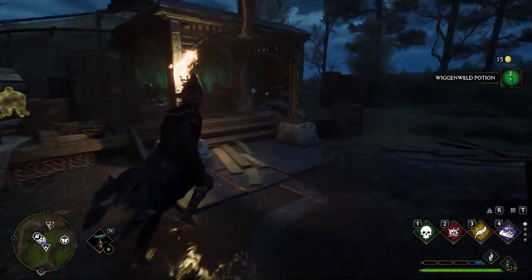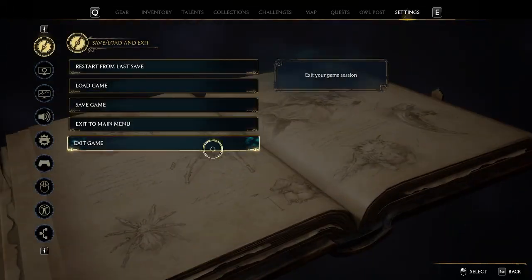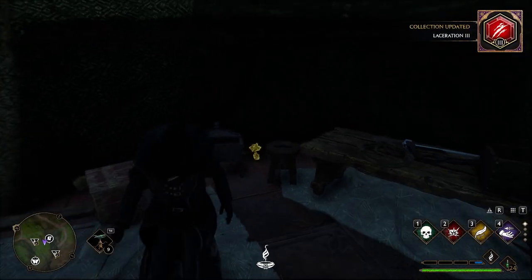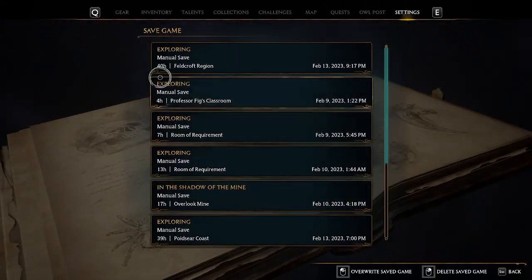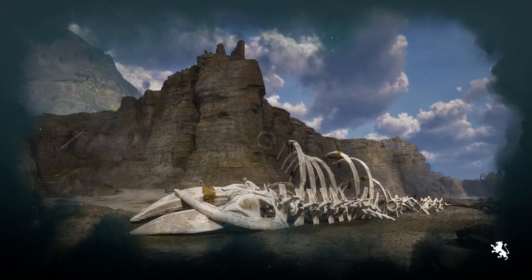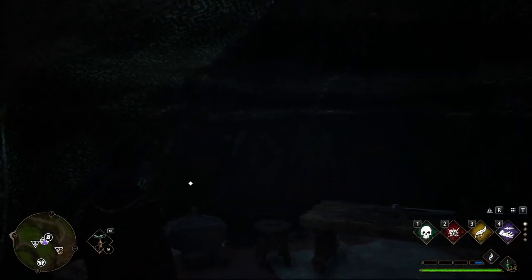Once you've cleared the bandit camp you'll find the chest. Now I have a video on this, but if you save your status right before you open the chest you can reroll the trait. In this example I got Laceration 3, so I'm going to load that save. You'll want to use the 9:17 save — the second one going down — because the other one is from after you open the chest. We're going for Explosive 3, so I'm going to fast forward until I get it from this chest.